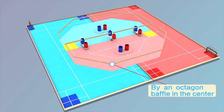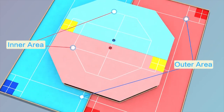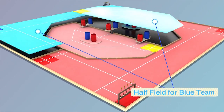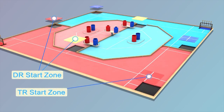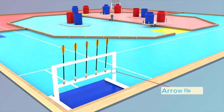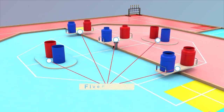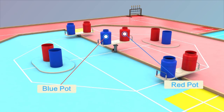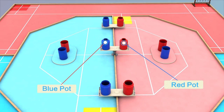By an octagon baffle in the center, the game field is divided into inner area and outer area. These are inner and outer areas for the red team, and these are inner and outer areas for the blue team. These are the start zones for the robots TR and DR. This is the arrow rack — five arrows can be arranged on it. There are a total of five pot tables in red and blue inner areas. One red pot and one blue pot are set on each table, and they belong to red team and blue team respectively.